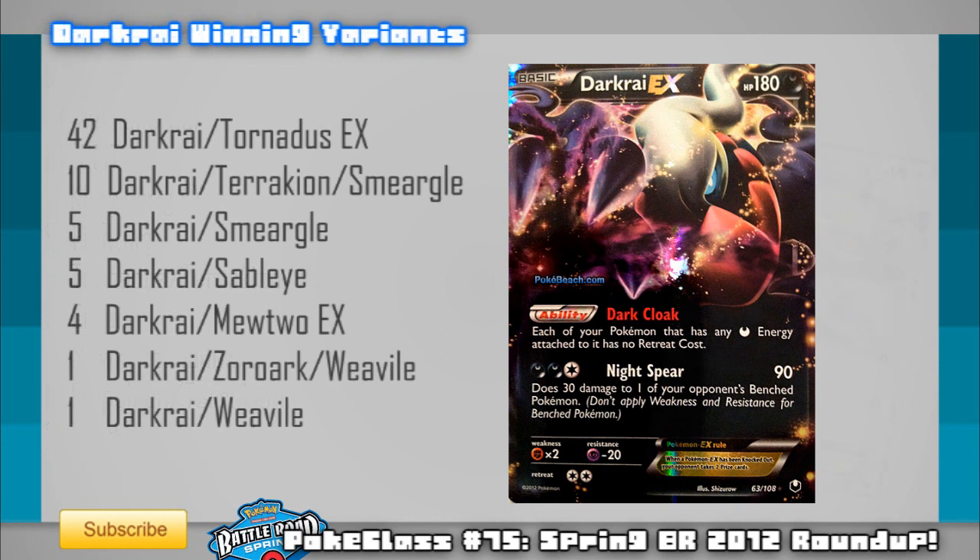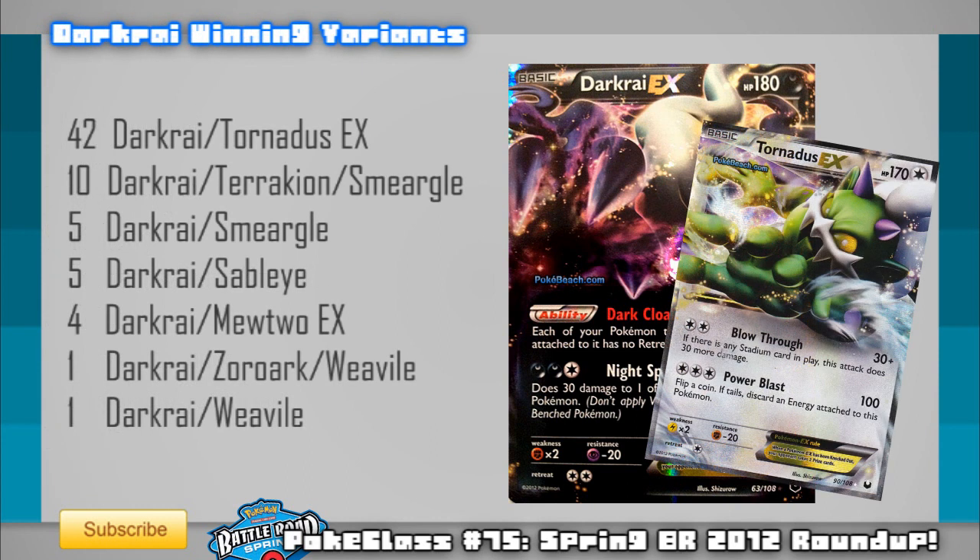Darkrai paired with Tornadus EX has won 42 times towards Darkrai's massive win total. I would say this is because of a combination of being extremely fast, and also having coverage against fighting types that have been causing trouble for Darkrai — but not completely, because of the resistance that Tornadus delivers. Tornadus also takes full advantage of completely colourless energy, hitting for 30 or 60 damage on the very first turn with just a Double Colourless, making it a force to be reckoned with from the get-go.